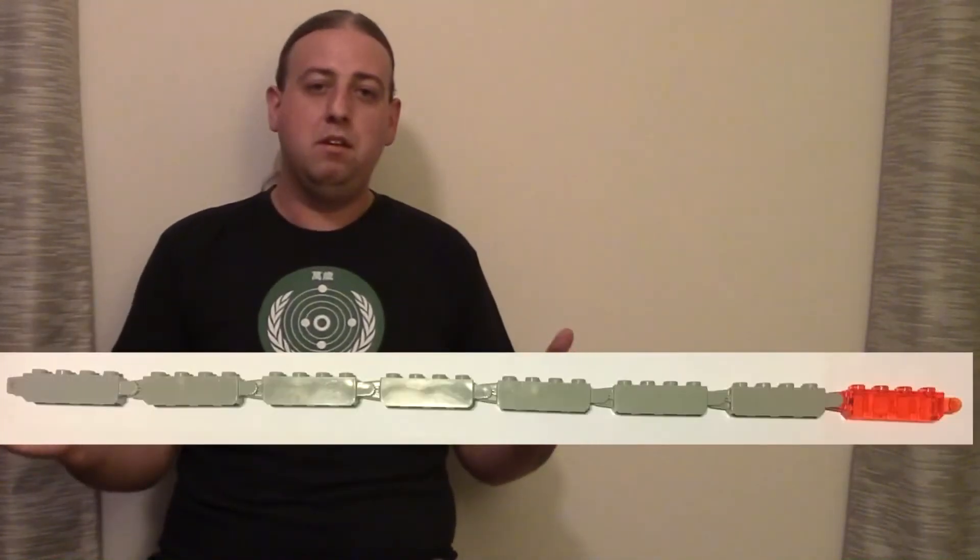Usually most players go by the 5-stud rule. You might be asking, what is a stud? What we mean by a stud is basically the width of one Lego brick — the 1x1 brick, as seen here. So 5 studs — 1, 2, 3, 4, 5 — would make up 1 unit. To make a ruler would be 8 units.